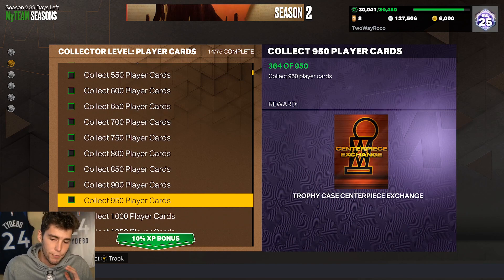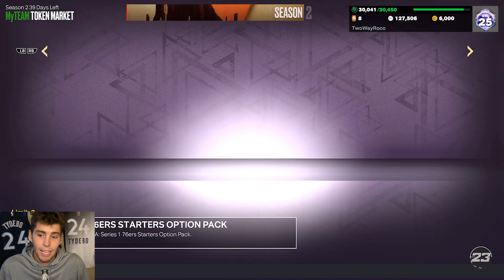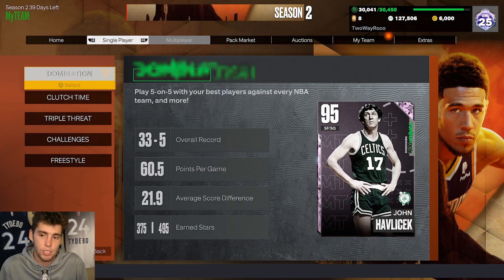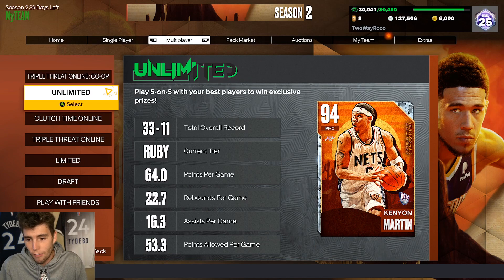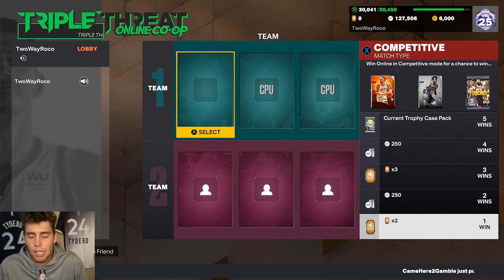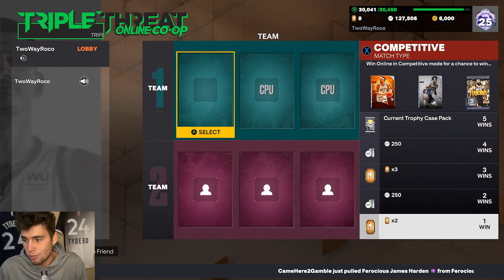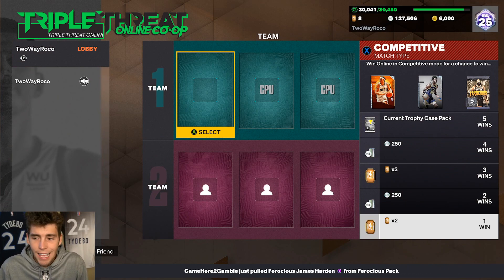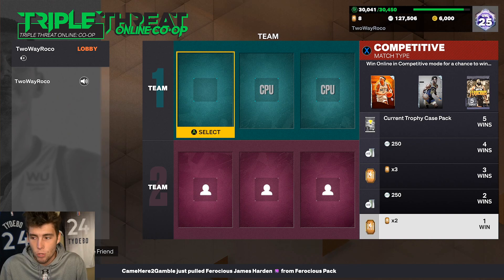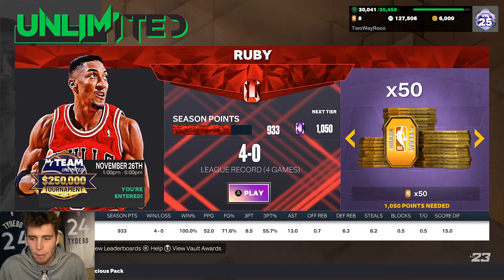Realistically, if you're a no-money-spent player or don't play a ton, here are the attainable ones. The odds are you won't get 1,500 tokens or reach collector level. Triple Threat Co-op with friends is the best mode — play against the CPU, get 50 wins, get a centerpiece. That's such an easy one to get done. The next easiest is probably Clutch Time Offline.